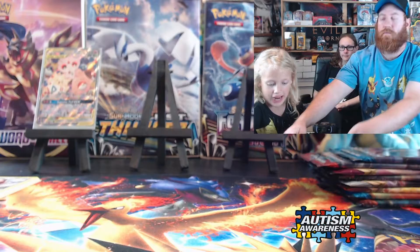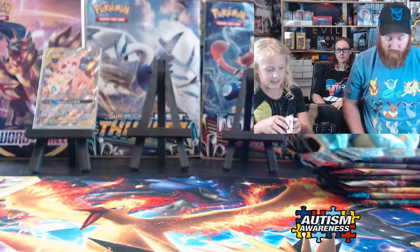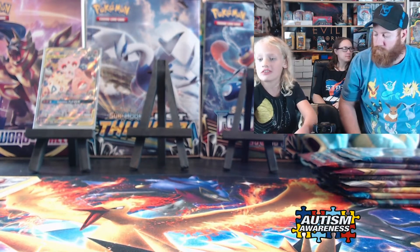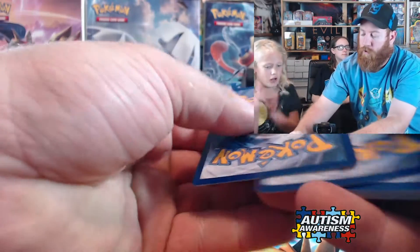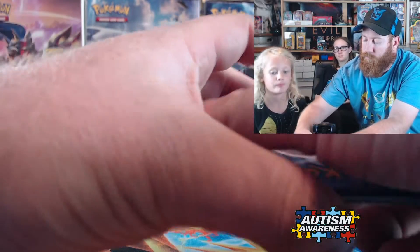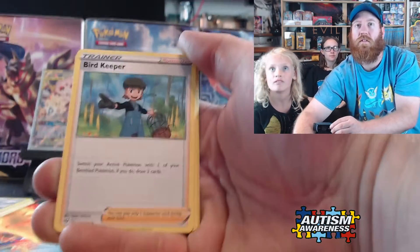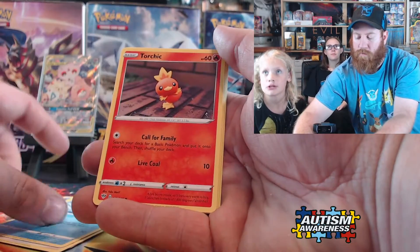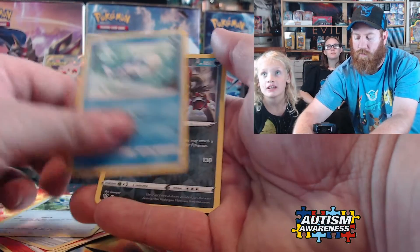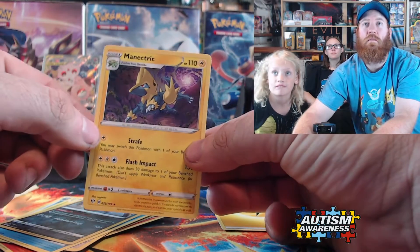You wanna open that one, Riley? Darkness Ablaze. What do you think the energy's gonna be? Water. Fire. Fire, fire, fire! Boatkeeper. Steeny. Steeny. Ferret. Mr. Mine. Torchic. Rookidee. Rookidee. Wishiwashi. Hydreigon. And a Malamar.